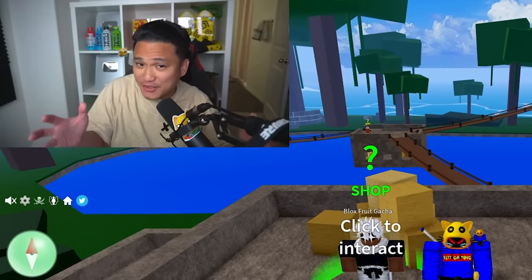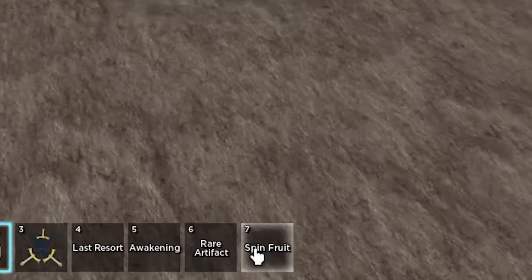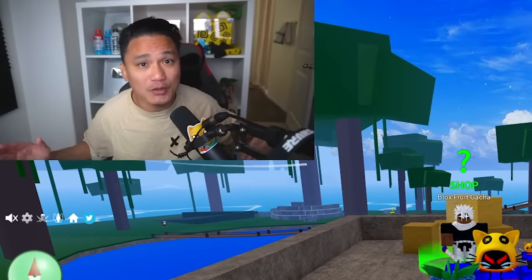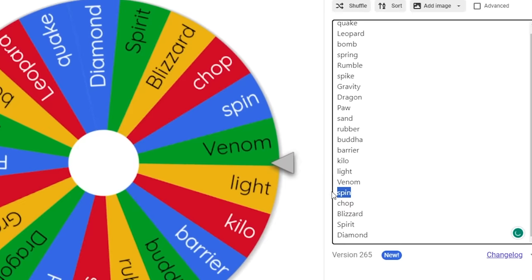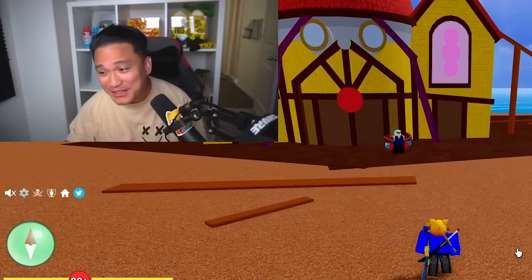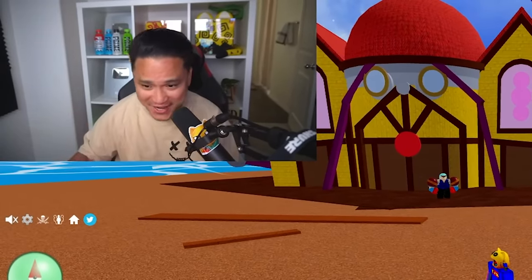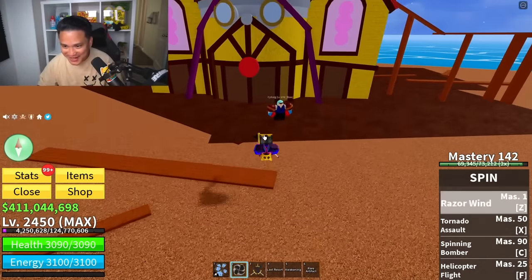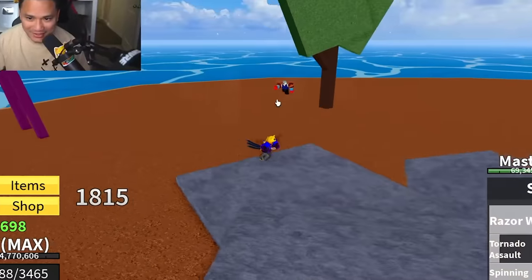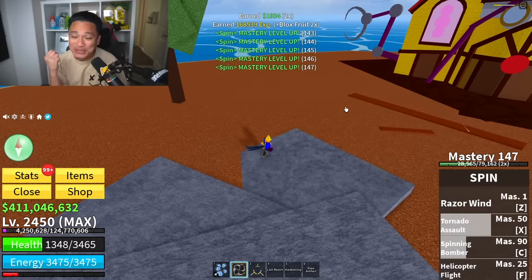The next boss will be a bit tough. Getting the mystery fruit from Zeolus — and we just got Spin Fruit! I am so happy to see a bad fruit. Eating Spin Fruit and removing it from the list. Cyborg is level 675. Can we defeat Cyborg with Spin Fruit? He has a few more hits — he's so close. Yes! We did it — that was very close!